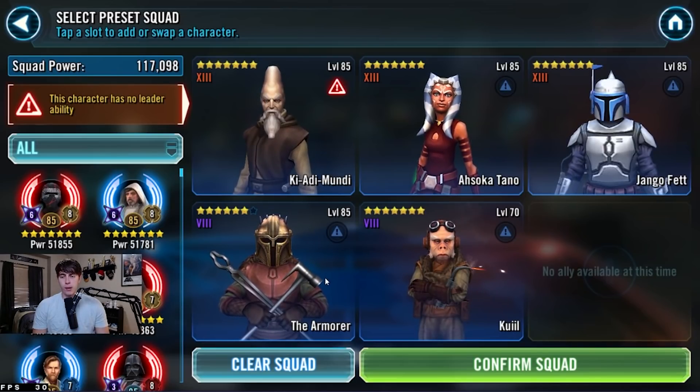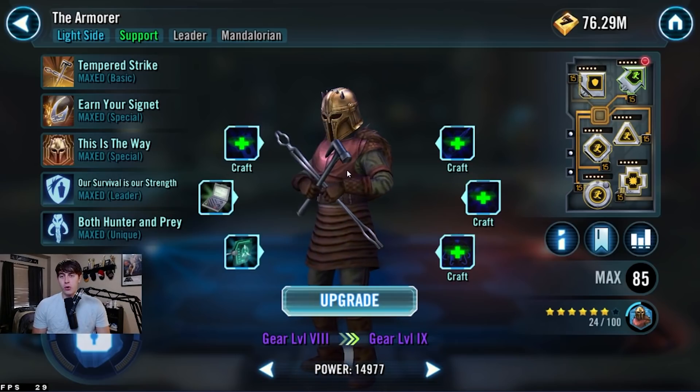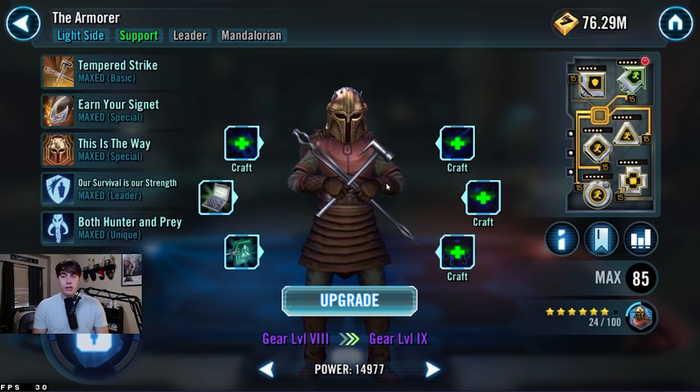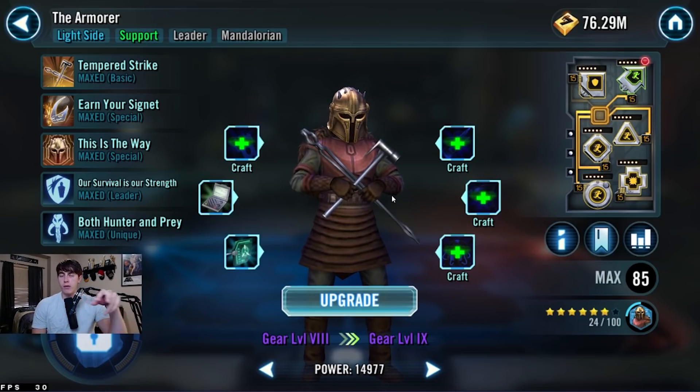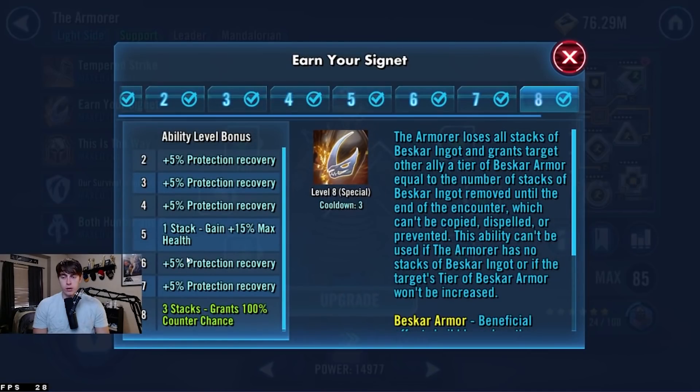Next, I want to talk about the Armorer. I really want to get her to Gear 13, because I feel like there's going to be a huge need to have her on some of these 3v5 teams — maybe with Emperor, Wat, and the Armorer, or some Mandalorians down the line. Just having her as a substitute for Wat, or alongside Wat. The Zeta I want to highlight is Earn Your Signet, the Beskar one.